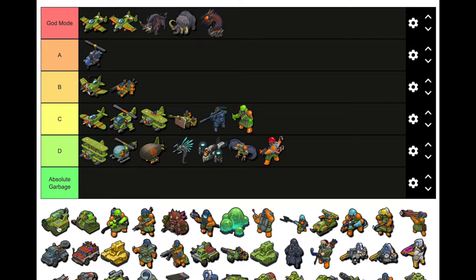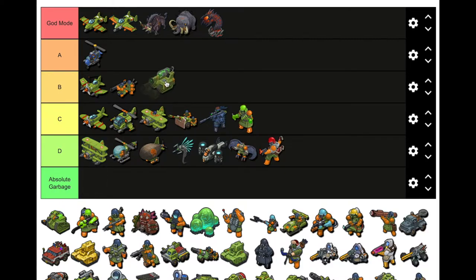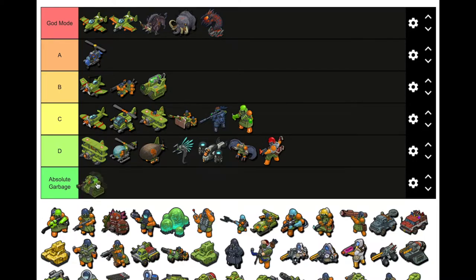Heavy Chem — I use this in boss strike sometimes, I'd put it A. I'd probably put it B because it was useful with the poison, but you'd only really use it after all your other units were healed. You're probably right. This other tank — I don't know, tanks are kind of trash, definitely D.